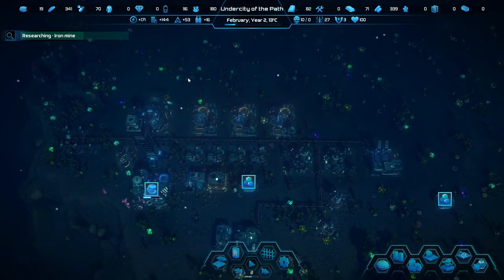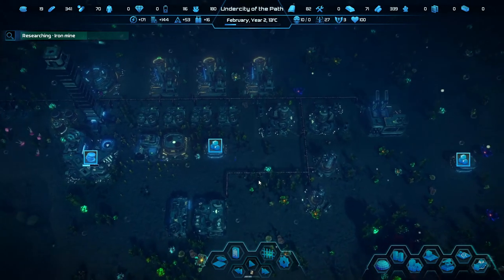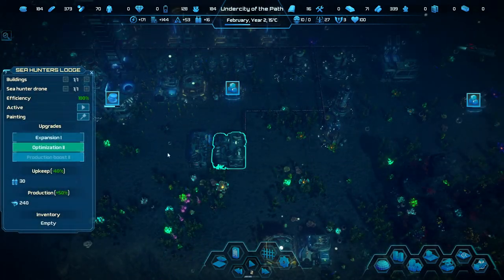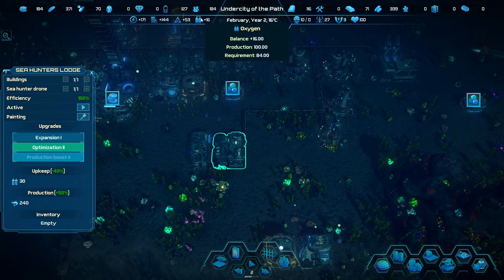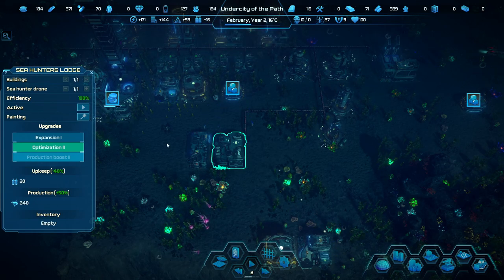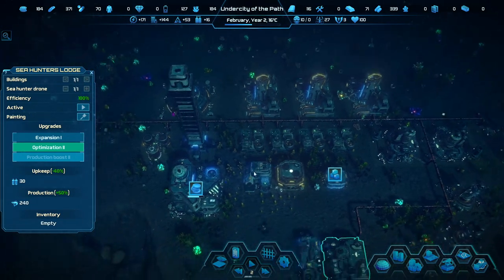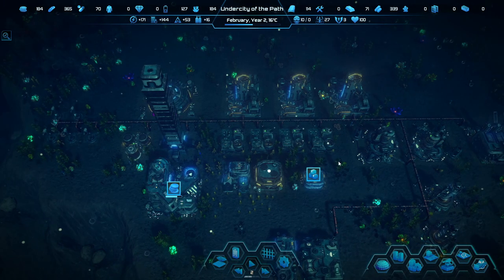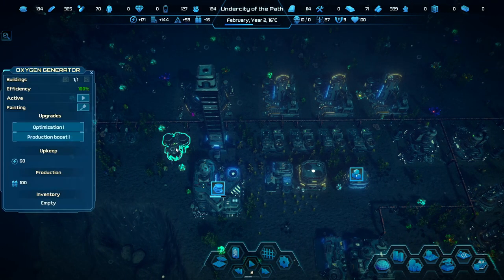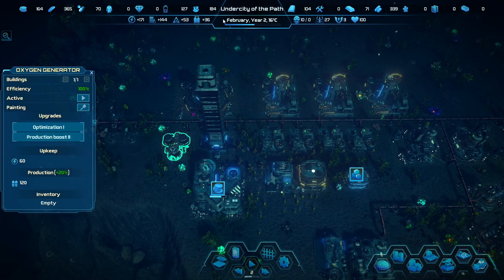All we need now is to wait for some credits and then build those as a money-making scheme. On second thought, we actually don't have oxygen. I could do an expansion here, but then we'd drop down on oxygen. We only have one oxygen factory, and the big question is: where is that oxygen factory? Things just look so identical here.